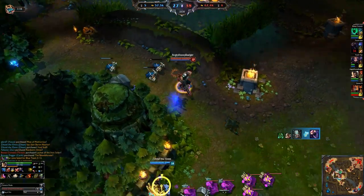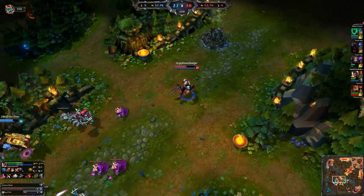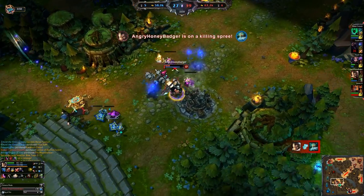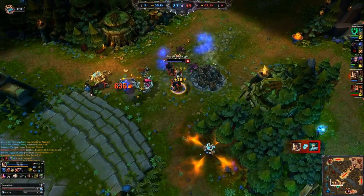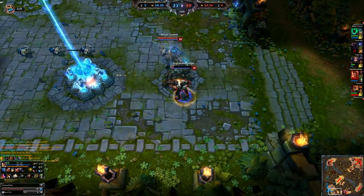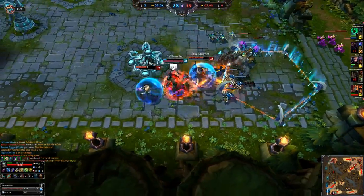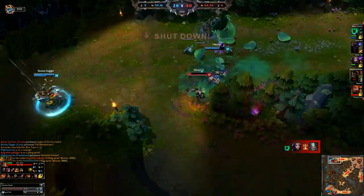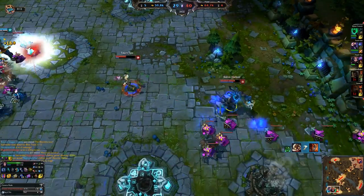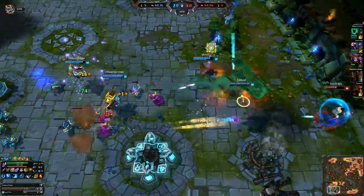Next in the build we picked up another BF Sword, and you can probably guess where this is going — we're building towards Infinity Edge, which will really increase our damage quite a lot. There's another incredibly quick burst-down on Zilean. We actually sacrifice ourselves for the inhibitor — there's been a lot of miscommunication on our team, as sloppy solo queue games will do. But that Infinity Edge gives us just that next power spike we want in the build.